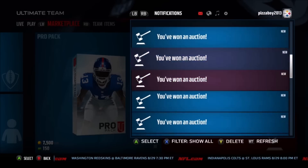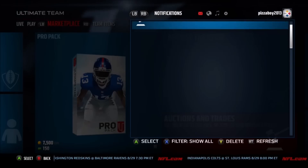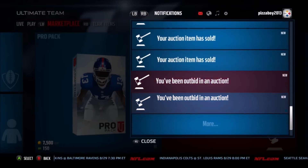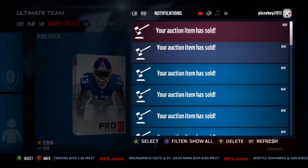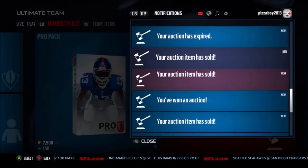Look at all these listings — sold, sold, sold, sold, sold, sold! Use this method, guys. Like I said, 20 to 30k an hour — this method is awesome, already up over 100k. This is your boy Pizza — if you want to see more coin-making methods for Madden 16, make sure you hit that like button. Thanks so much for watching, don't forget to subscribe — there'll be a link down in the description. Peace out, guys!